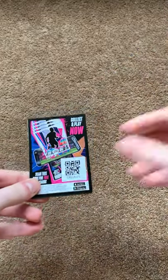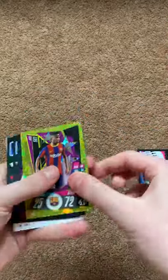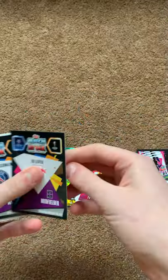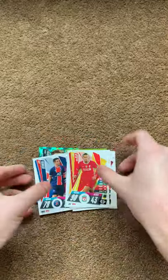I have four packs here and then just the two multi-packs to do. This pack: code card, Inselberg, Ansufati, Barcelona badge, Nkuku, Herrera, Piotr and Van Dyke.